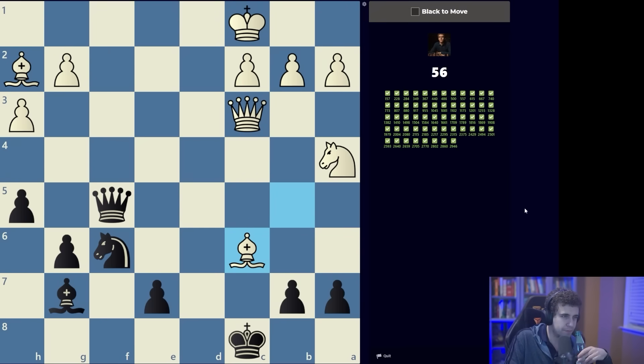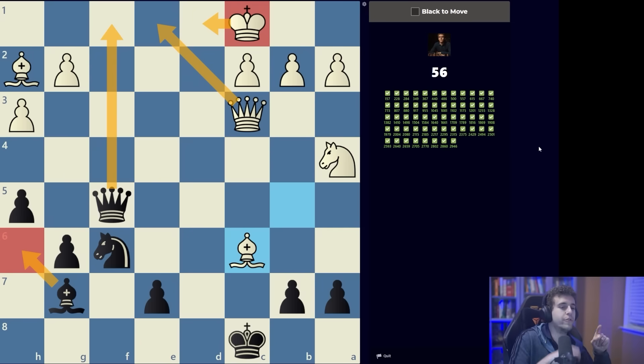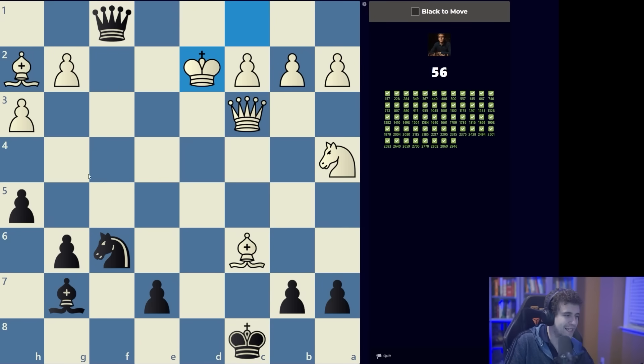There must be some sort of mating mechanism. If we start with bishop h6 check the king can slide over to d1, and queen f1 is not mate because we've allowed the queen to block with queen e1. But what if we switch the move order? What if we start with queen f1 check and then play bishop h6? That's got to be mating.